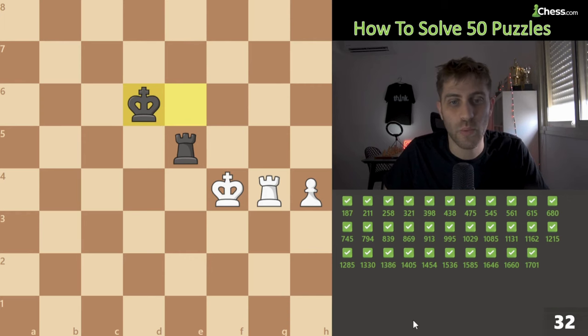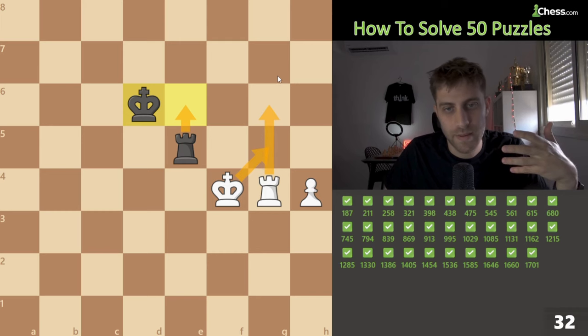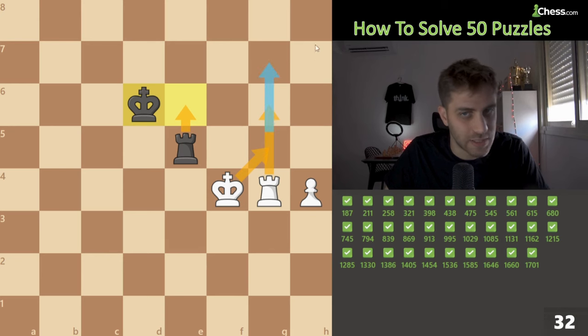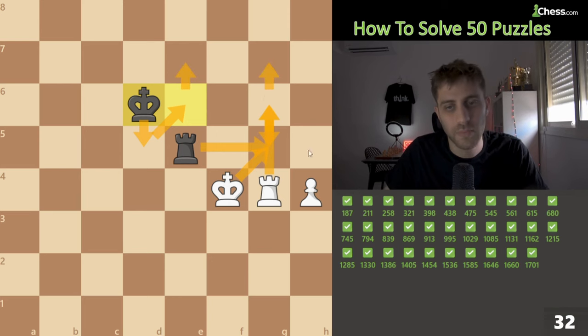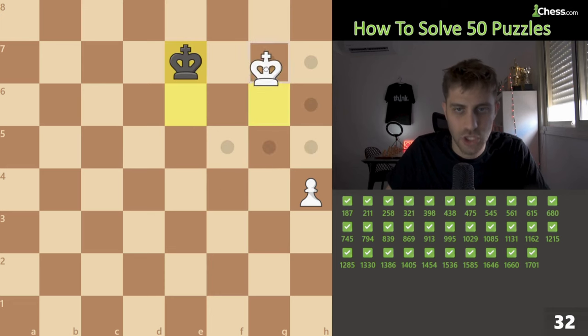Rook endgame with a passed pawn — we want to exchange rooks. Rook g6, after rook e6 we play king g5. We exchange the rooks then bring our king to g7 to promote the pawn. If king d5, we play rook g5, rook takes, king takes, king e6, king g6, king e7, king g7, and then the pawn runs to promote. Takes, takes, king g6, king g7 — done.